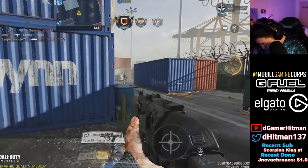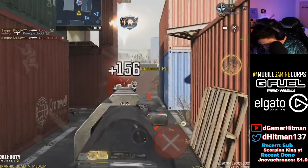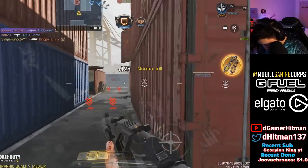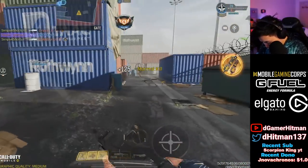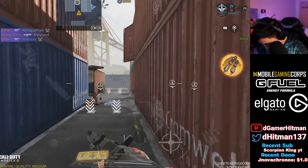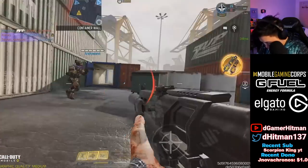I didn't get a single headshot there — of course someone spawned next to me. Headshot! Still need headshots. So much ammo — it's insane. I need headshots. Changing mag — got a headshot! I still have a 54-round mag — that's crazy. Do I have quick fix? I must have quick fix.